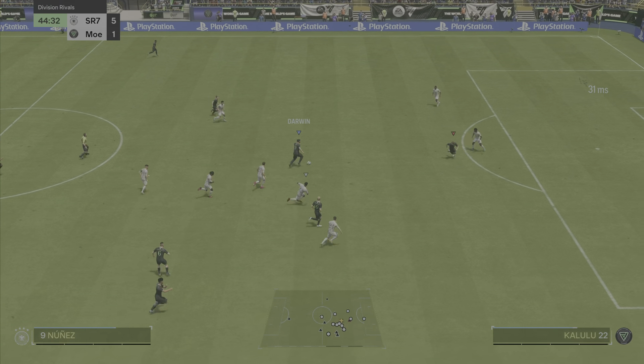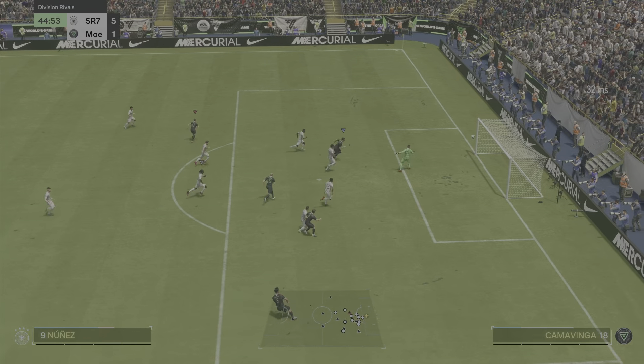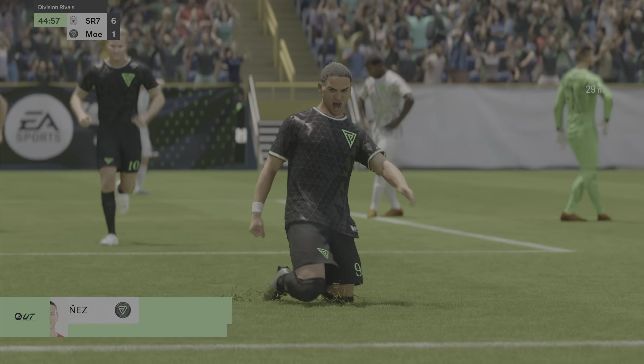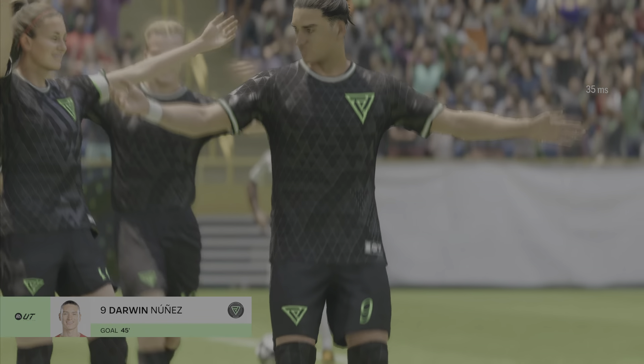Bergkamp has it, gets it into Darwin Nunez and I'm just going to go for a bit of a run. On the three-star weak foot, he finds the near post. Not a bad finish at all — he did scuff it very badly, it looked very weird I won't lie, but he managed to find the top corner with it nonetheless.